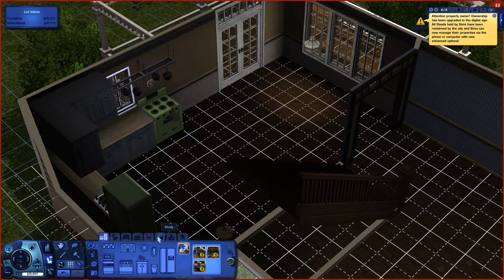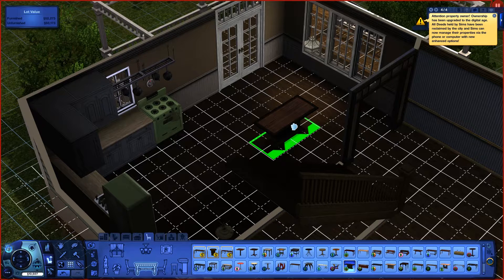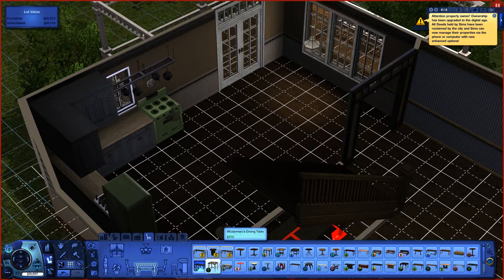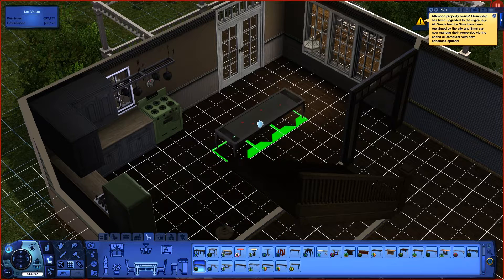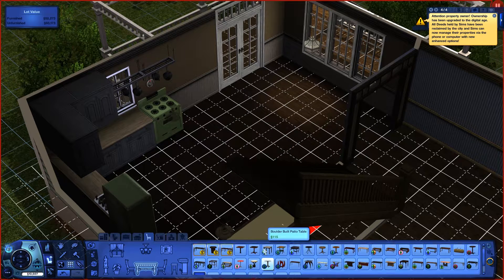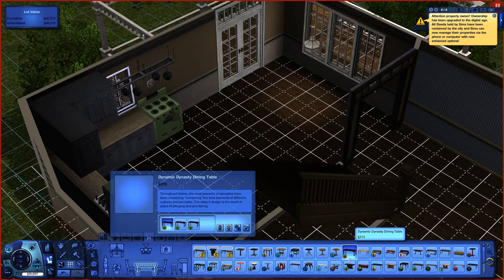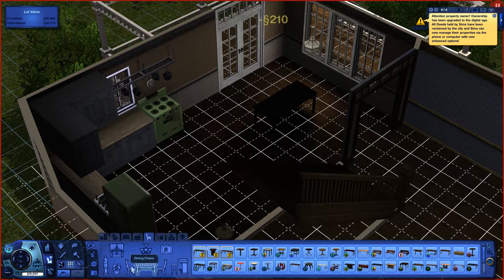Kitchen, dining room — here we go. Good old big dining table. I like this — very hard choices. I really like the color black. Let's plop that there and let's get some chairs.